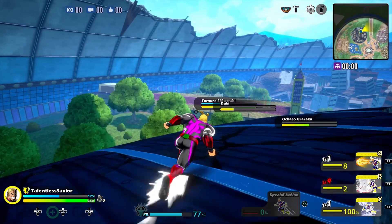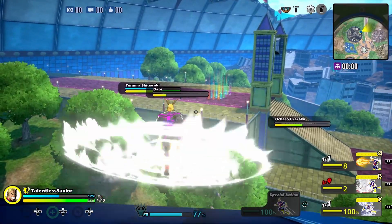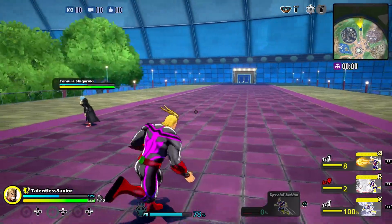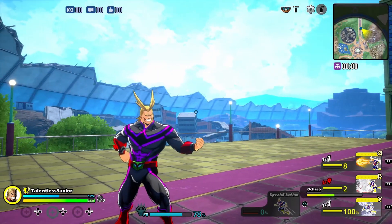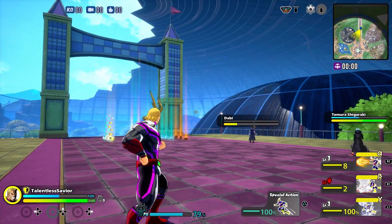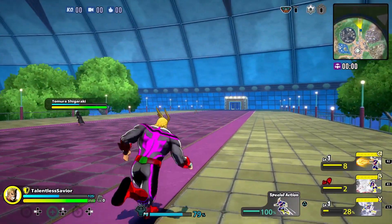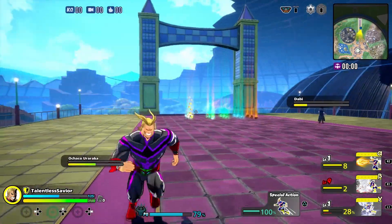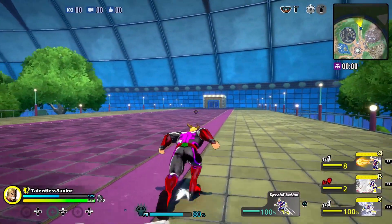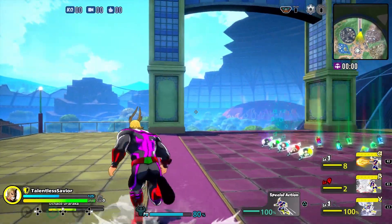His movement is really crack as long as you know how to chain up your abilities — your triangle, your B, and your Y. It'll be hard for somebody to catch you. One problem though is he's got a big hitbox — this guy is huge. So against characters like Todoroki, Bakugo, or Deku who can shoot from a very far distance, they can shoot you out of the sky.